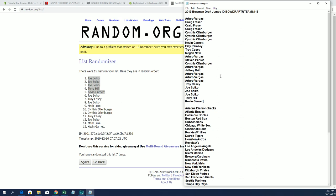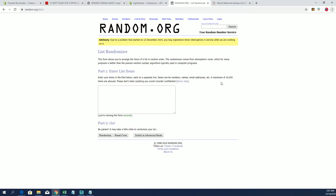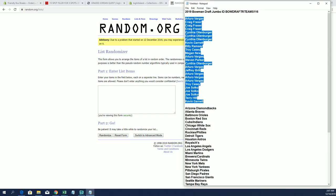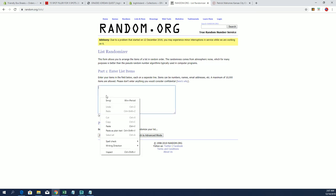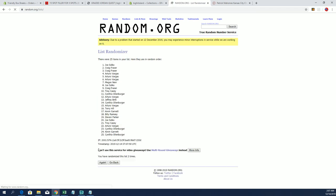Alright, good luck everybody. Let's see what we got here. 25 clicks, names, and teams seven times each. I'll write AV to Kevin G. I'll write CO to Craig F.